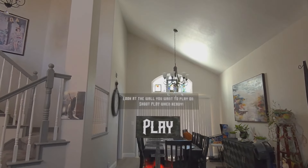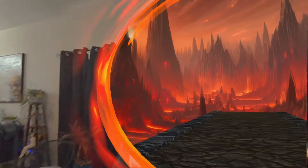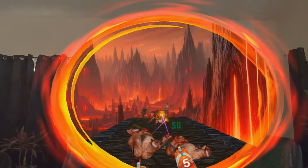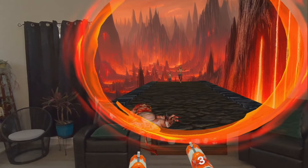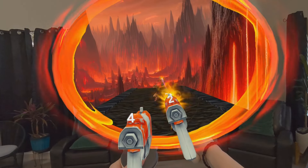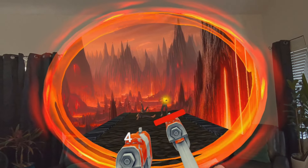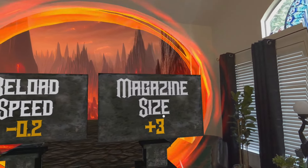Okay, look at the wall you want to play on, shoot when ready. Let's play on this wall — okay, we have our guns here. How do we reload? Nobody taught me. Looks like they just kind of reload on their own. Get them from far back — so far we're doing okay. I wonder how many rounds there's gonna be.